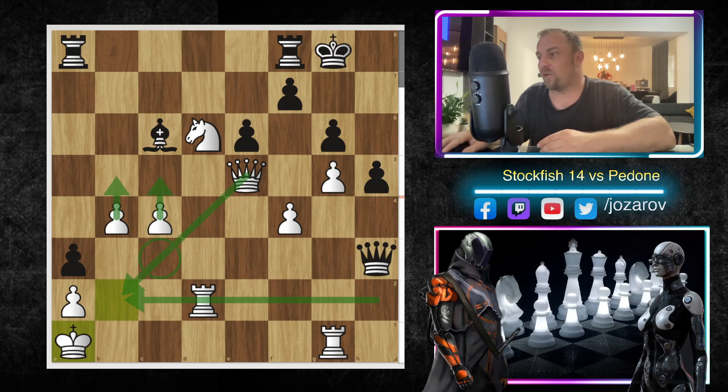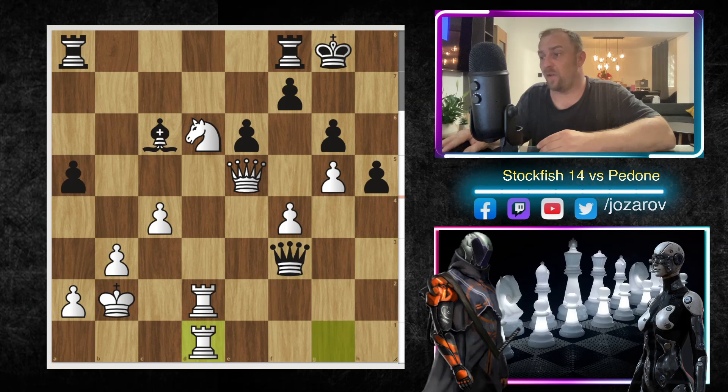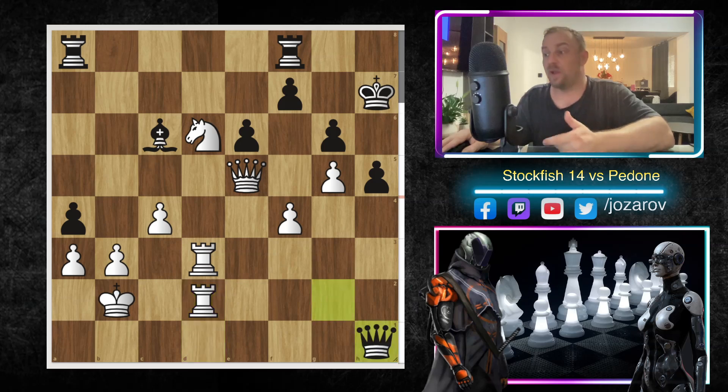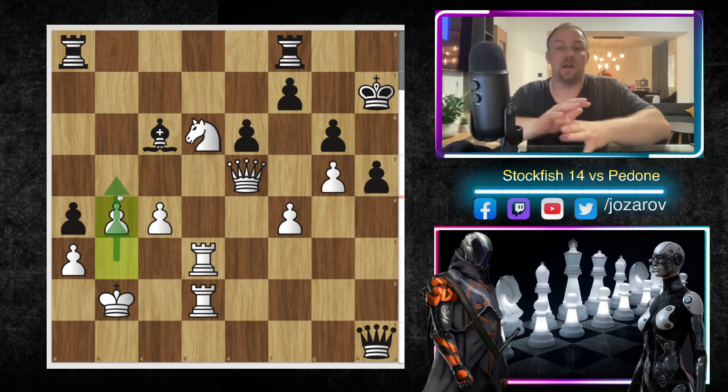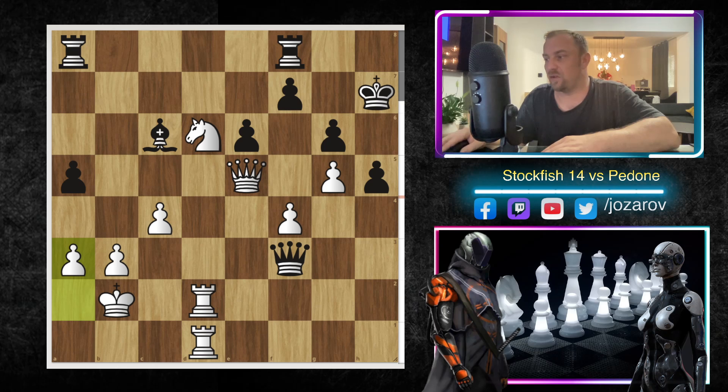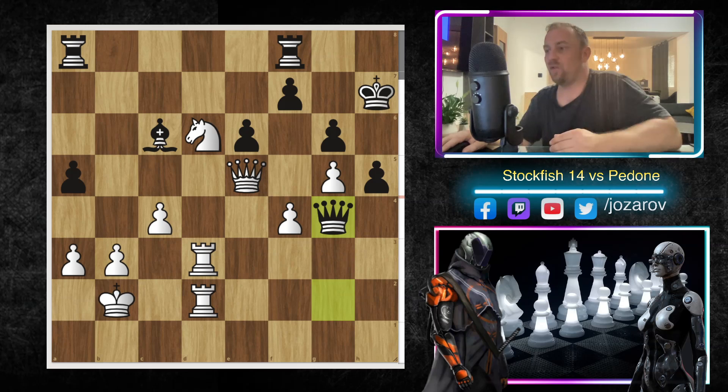After Kb2, Qf3 is played by Pedone. Even if Black tries a4, White plays the strong b4 — passing through and not allowing Black to open the b-file. Black could try a3 but it's not dangerous, as White proceeds with b5 or even c5, with the queen and rook protecting the important b2 square. After Kb2 and Qf3, Rd1, Kh7, a3 — if Black tries a4 to open the position, White gets Rd3 and then b4, locking everything.